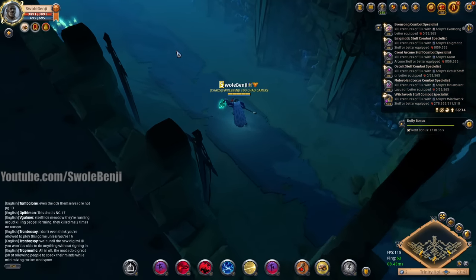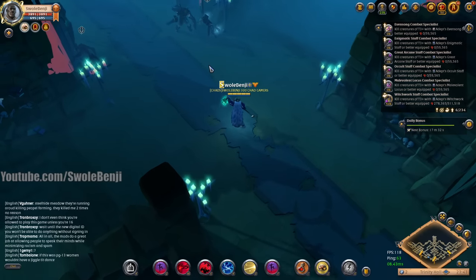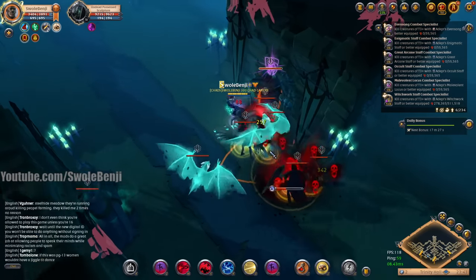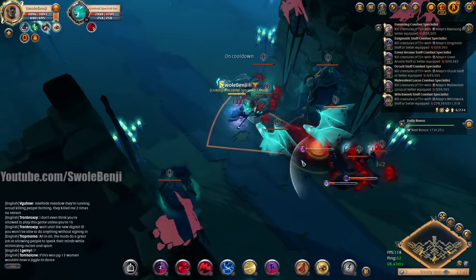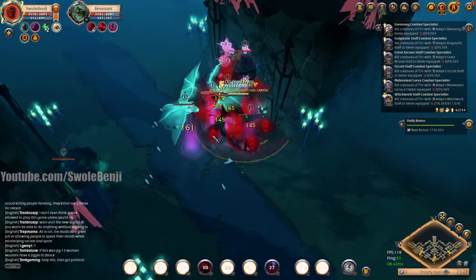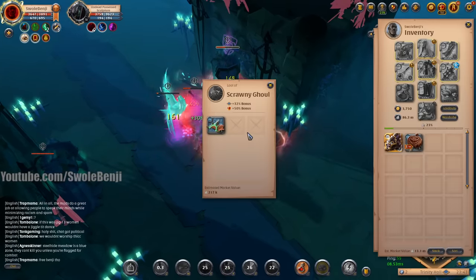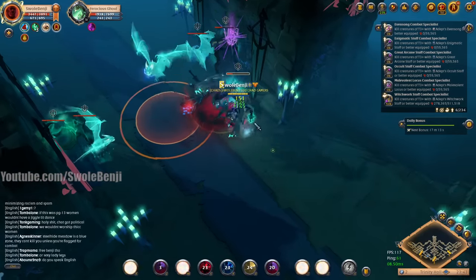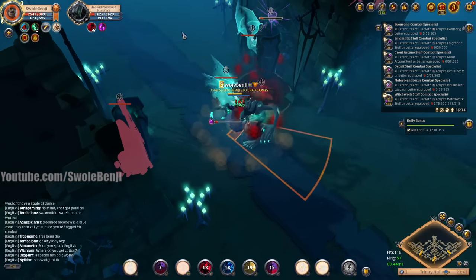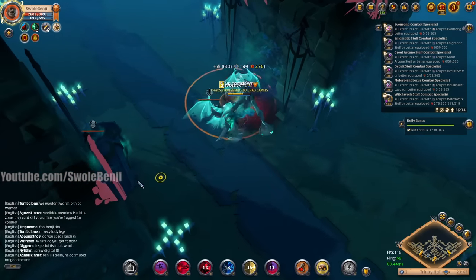There's only one other person in the dungeon with me, and this area has been cleared — barely any enemies. There are some statue enemies here. These are very troublesome because they spawn bats that silence me, which is no good. I'm going to dump all my abilities and try to kill the statue on the right as fast as possible. The first drop was the good one — really lucky.